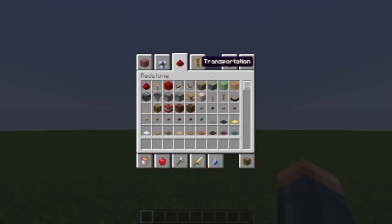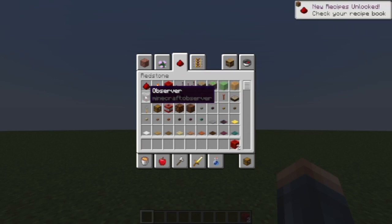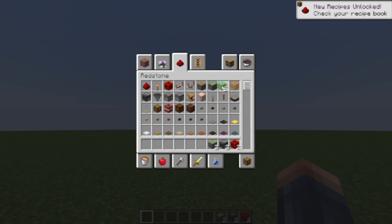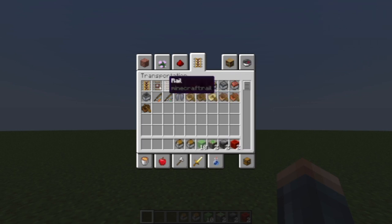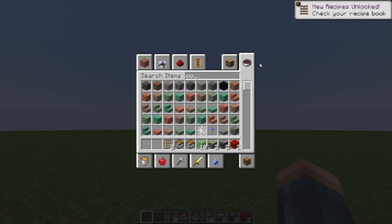First off, what we're going to need: we're going to need a redstone block — two is recommended, so I'll have two. We're going to need two observers, two sticky pistons, ten slime blocks. We're also going to need chest minecarts, two of them to be specific. We're going to need two rails and two cobblestone.